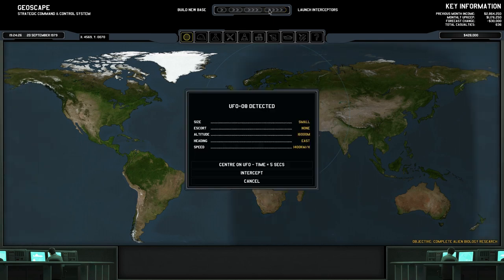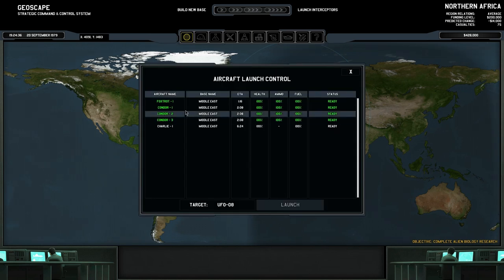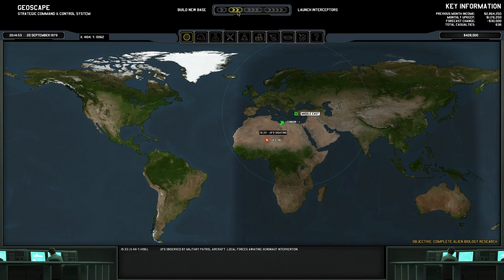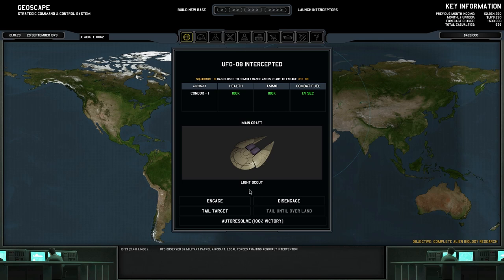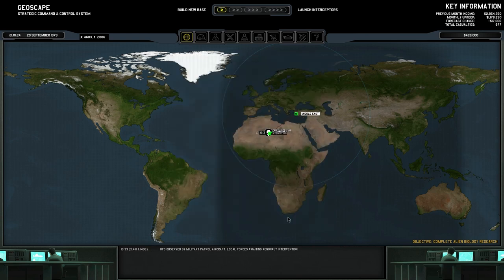A UFO is detected — it's a small one, only travelling at 1400 kilometres per hour, which means it's one of the small ones. We'll go ahead and intercept that. We can probably safely just send a single Condor out to it, so that's exactly what we're going to do — it means we'll be in a safer spot if another alien ship pops up. I'm going to auto-resolve, since it's 100% victory and I didn't take any damage. The AI seems to do a much better job of dealing with that than I do.